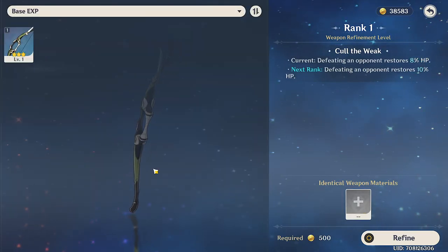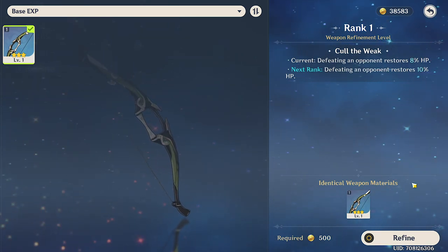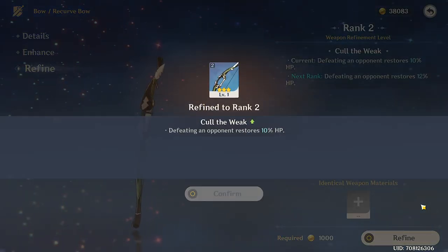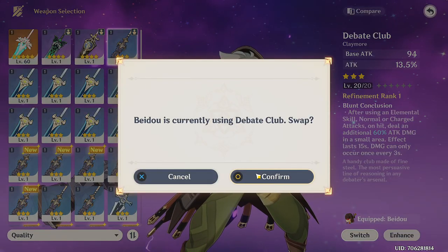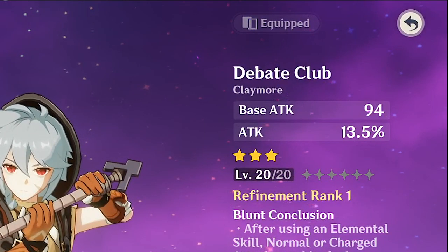Refining is a separate process that you can undertake when you have a duplicate of the same weapon. Refining a sword for example will consume the duplicate and enhance the weapon's actual abilities, which can be seen before and after the refinement. In the beginning, if you're not sure what stats to aim for, generally levelling weapons with attack and attack percentage is a good place to start.